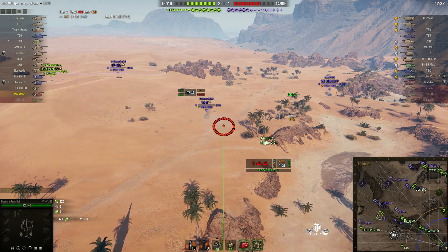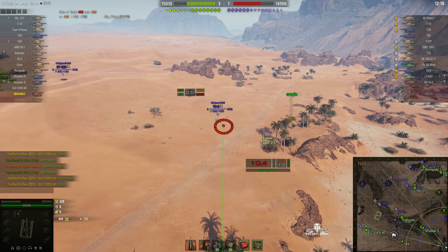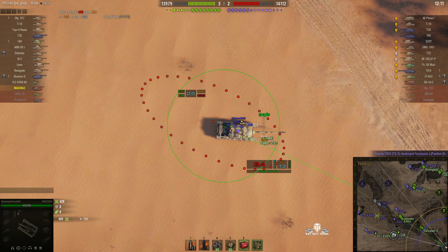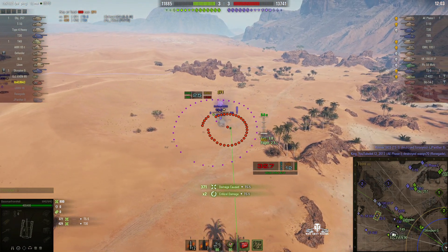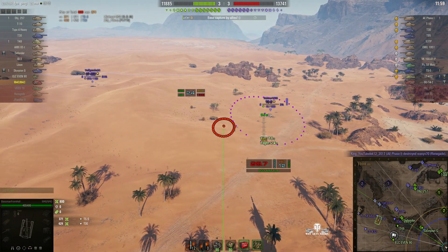The ELC 90 is now being chased by an LT 432 — it's not looking good for the ELC 90. We're going for the TS-5 and he's gone to overhead view to get this next shot in. This could hurt the TS-5 a lot. Round's out straight away — 371 hit points, it was a near miss. It didn't actually strike the target.